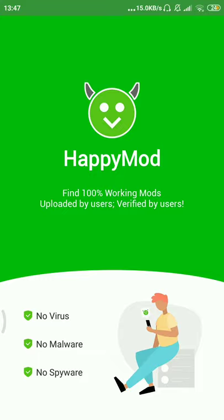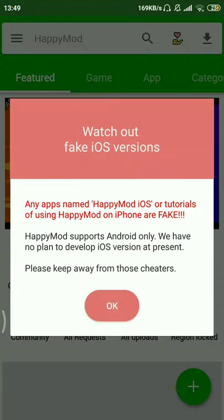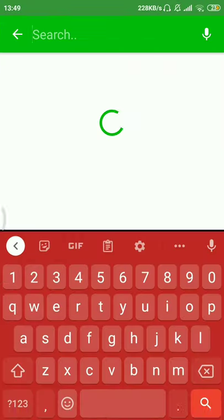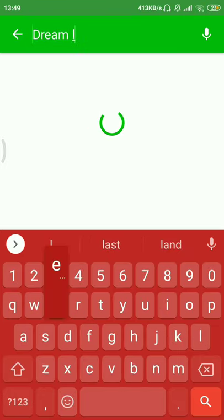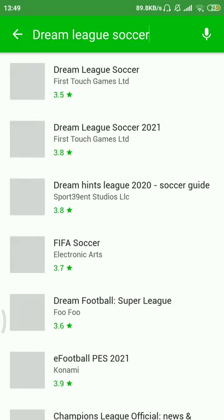This is the first phase of the application where you can find many games with mods and original copies. There's the search bar right at the top — click on it and then search 'Dimixircure.' Don't search 'Dimixircure 2019' because you won't get anything; just search 'Dimixircure.'